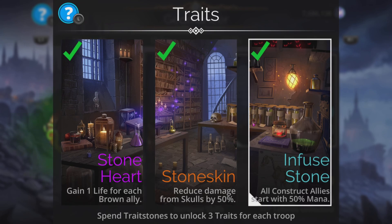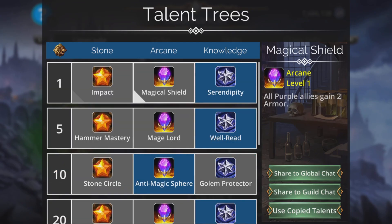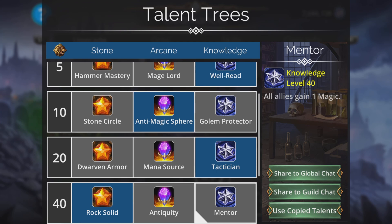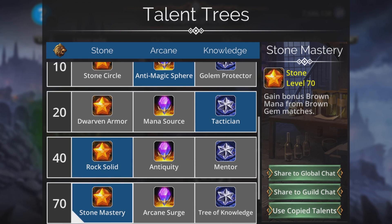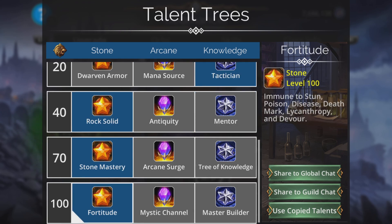The traits are good — the card starts with 50% mana, and reduce damage from scars by 50% is really cool. The talent trees help too. Serendipity is great, anti-magic fear is great. We don't need mana source because we get a 50% start anyway. Getting three magic at the start is good for newer players. Rock Solid gives a barrier when matching brown gems, which we'll be doing. Stone Mastery is great because with a 50% mana start and the weapon requiring 14 mana, if you get a mana surge on brown with that extra one brown, your weapon is ready to go straight away. If your mana surge chances are low, you may want Tree of Knowledge, which gives enchant when matching green gems — which you will be doing because we use Rowan. And Fortitude to finish off.